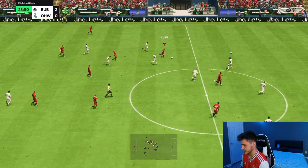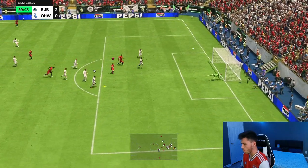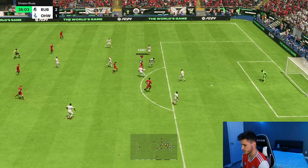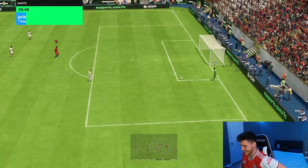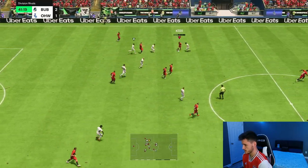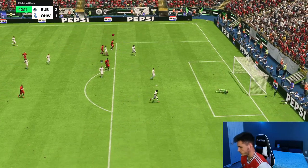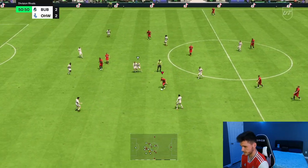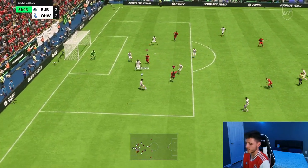I'm going to try to get Kanu in behind just to test out his pace a bit more. We'll go for a finesse shot — oh, it's off the crossbar, very good attempt. Kanu is the man of the hour. Big shot — three-star weak foot — it's wide, man. Unlucky right there. He finds himself in really good areas, which is something I'm really enjoying so far. Kanu made a really good run — ball roll — finesse shot, just wide. His long shot seems to be really nice. Decent acceleration, and the ball roll right there — that's a handball, ref, I don't care.